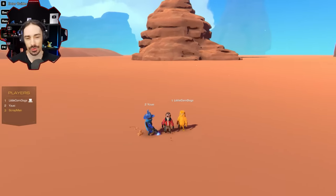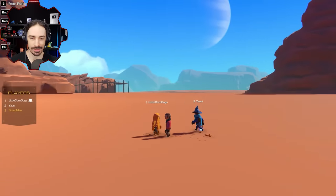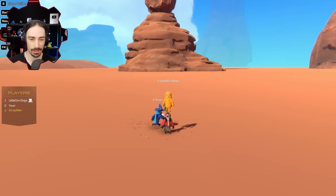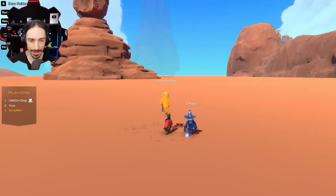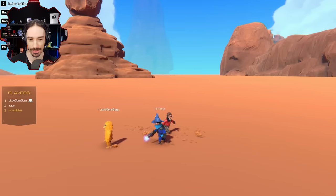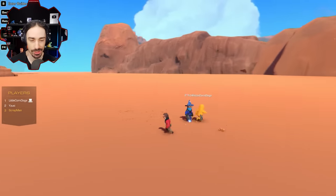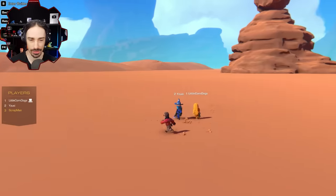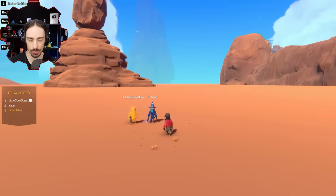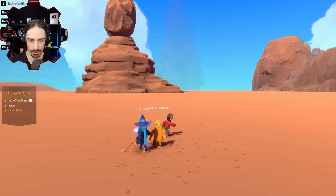Welcome back to the channel. Today I am joined by Yuzy and Little Corndogs to do an awesome desert race inspired by an image that Little Corndogs brought to the table. The rules are: we're going to be building both a car and a plane — two planes chasing one car — and whoever's car can last the longest against the chasing planes is going to be the winner.